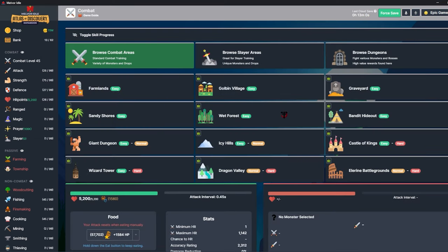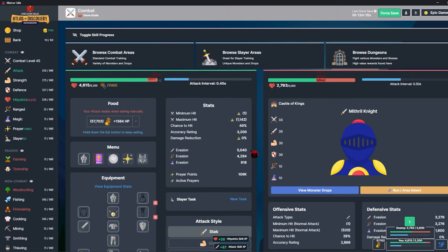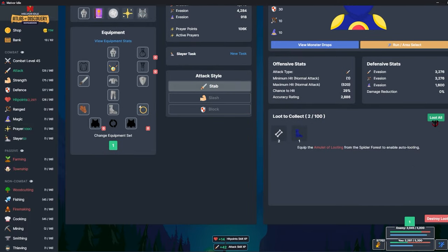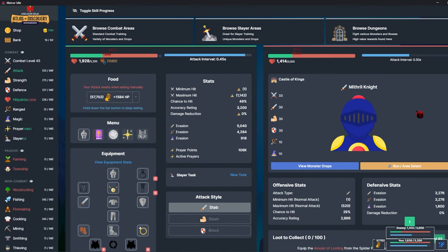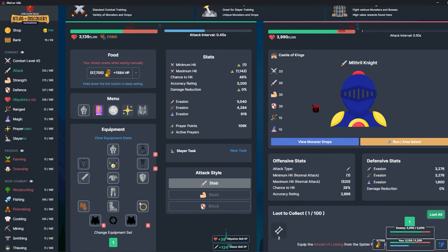I'm going to kill a bunch of mithril knights. When I left off I was doing leaping trout for strength. I got back on a little bit after that, did some combat, and when I came back there was the message in a bottle. I went ahead and used that, started going on seahorses overnight, then cooked them up in the morning. Throughout the day I was fishing seahorses and cooking them, and then that night I started fishing skeleton fish.